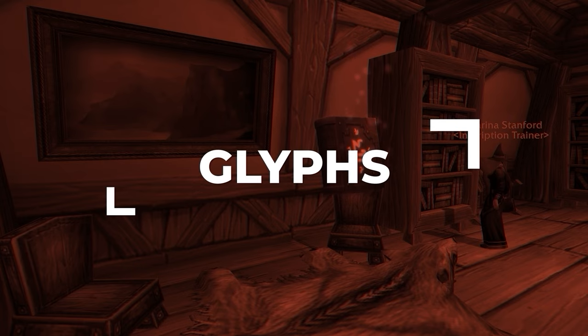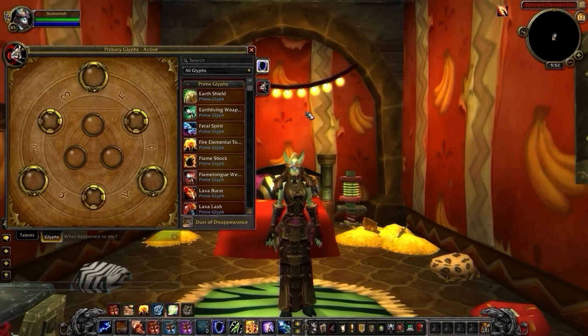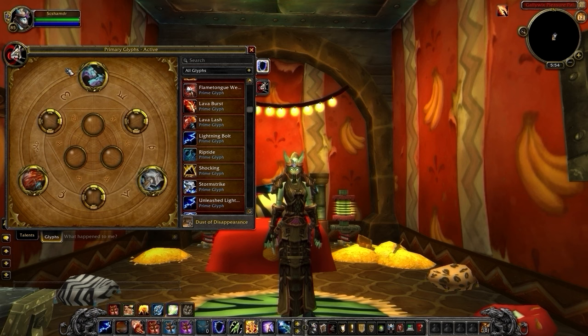The glyph system has changed a little in Cataclysm. Now you'll have three additional Prime glyph slots on top of Major and Minor. Your glyphs are fairly set in stone, but there are some minor adjustments you'll need to make. Your first Prime glyph is going to be Glyph of Feral Spirits — a flat damage bonus to Feral Spirits, which is your strongest burst cooldown. Your second Prime glyph is Lava Lash, a simple damage increase to one of our main damaging abilities. Finally, we have Glyph of Stormstrike, which is another increase to our damage.